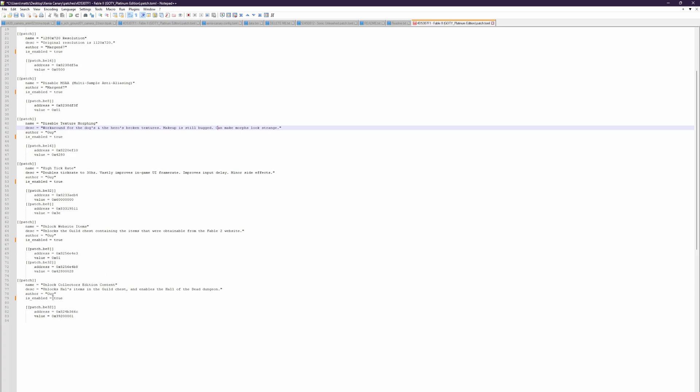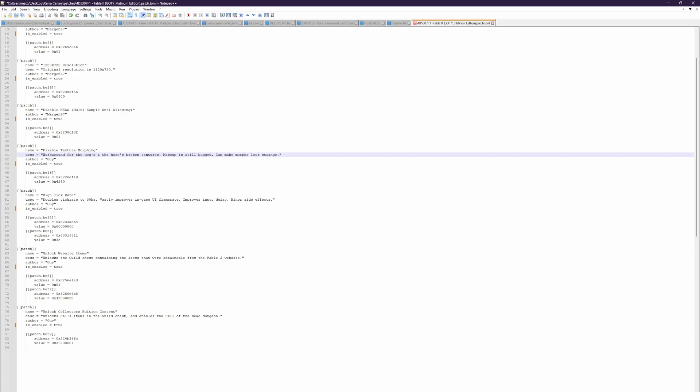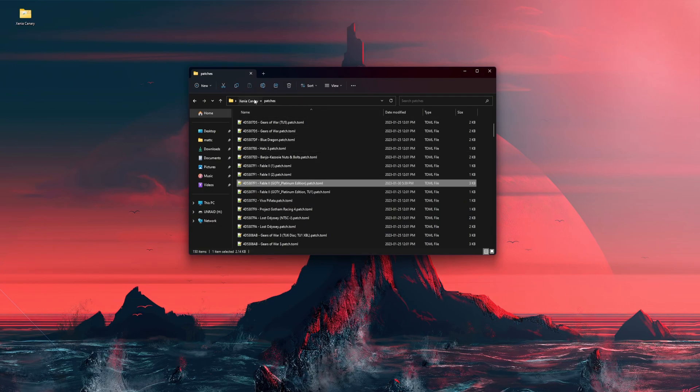This enables collector's edition content, website items, and great stuff which is really useful — fixing the dog's morphing and hero textures and stuff like that. It also disables a graphical bug, enables higher resolution, and enables 60 FPS and above. Hit save and that's it — you've learned how to place patches and enable patches.